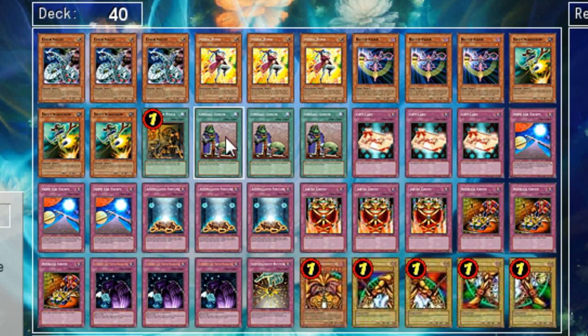We have the Upstart Goblins — of course, everything in this deck is going to be as many as you can have. Upstart Goblin increases your opponent's life points, very standard, and you draw a card. Very necessary.